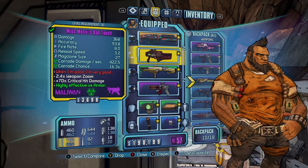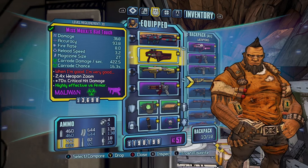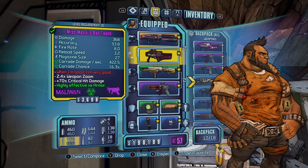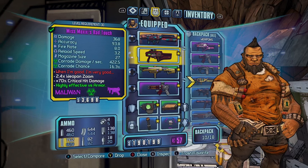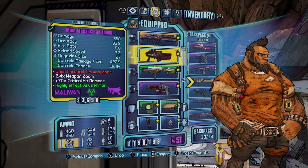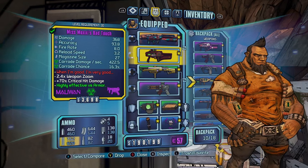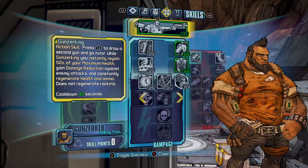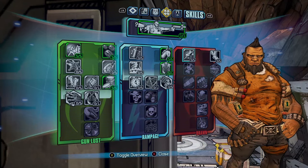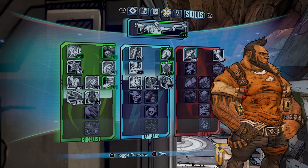Welcome back — today I've got another Borderlands 2 build for you guys: the Vault Hunter Salvador the Gunzerker. I'll be going over his level 30 build, which you can get at the start of the game with the Lilith DLC. I'll be going over what weapons you should grab at the start of the game and what skill points I'd recommend at level 30. So starting with the skill points, this is the build right here.